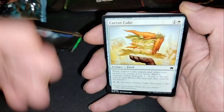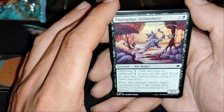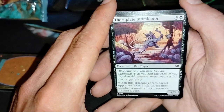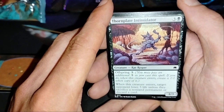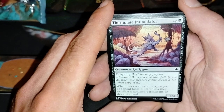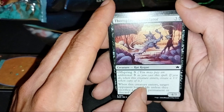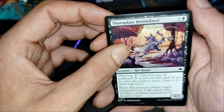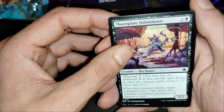You make a token, then you sacrifice, you make another token and you gain three life. Then you bounce this one, you make another token — this is a good card. Intimidator Offspring: when this creature enters, target opponent loses three life unless they sacrifice a nonland permanent or discard a card. A 4/3 for four with Offspring three — you make double this effect. This is good. Seven for: sacrifice or take six damage to your opponent.